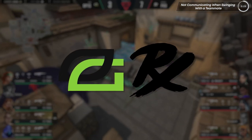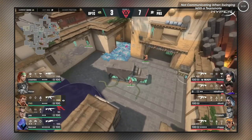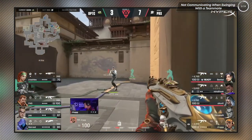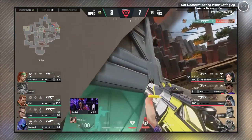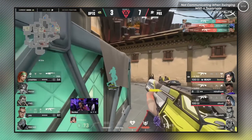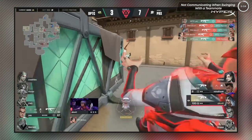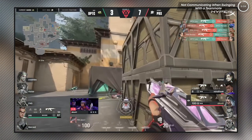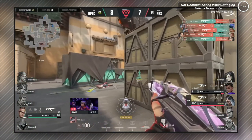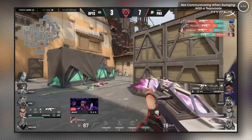Here's an example from Optic vs Paper Rex. Optic is in a 4v4 retake and Ye had a great round. Ye exits out, finds a kill, then he's close to Crashies and they're about to swing default. If you look closely, they almost lined up, but Ye slows down just for a half second, which gives him and Crashies a little bit of space to swing together. Benkai was able to find the kill on Crashies, but because Ye and Crashies swung together perfectly, he was traded instantly.